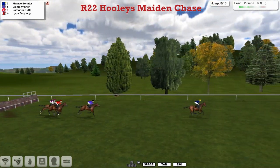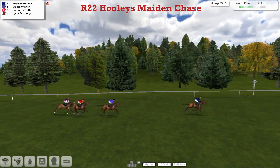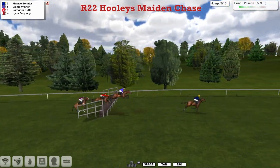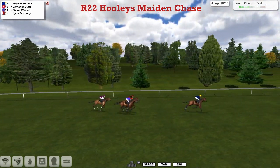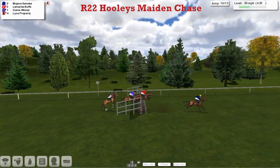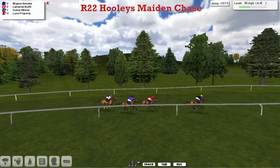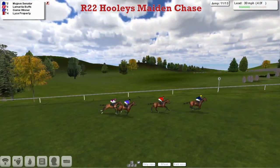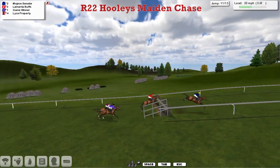Into the eighth, and the leader skips over it nicely. Good jump also by Game Winner in second. Lamarita Buffs has gone past, with Riker Properties under a little bit of pressure at the back. Down to the ninth now, and the leader's just skipping over these fences as though they're not there. Lamarita Buffs has moved through into second, ahead of Game Winner running a big race for Matt Cooper as they come into the tenth. Mojave Senator continues to lead, but only by about three lengths now — whether the jockey's giving it a breather or whether it's the effect of that hill making the difference.